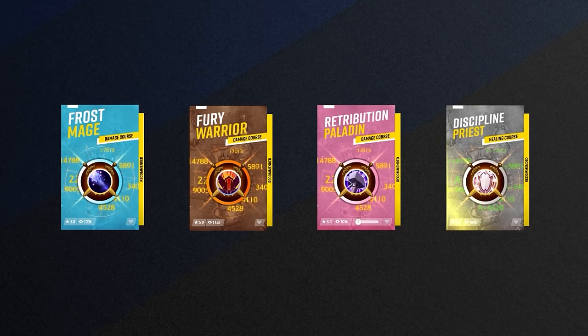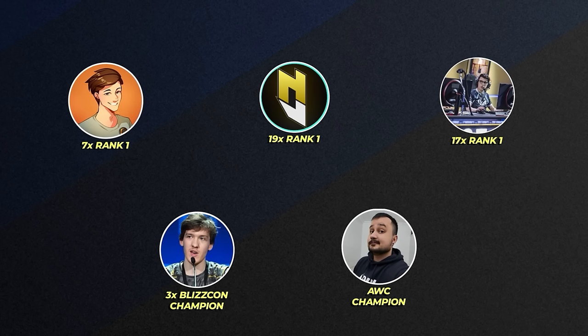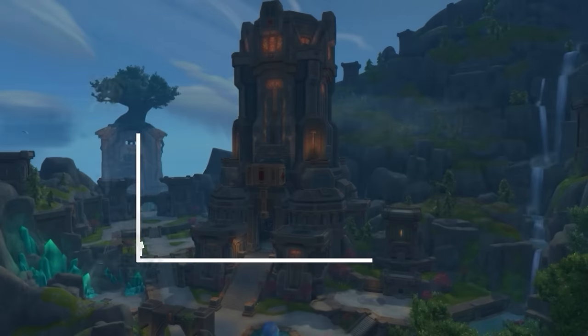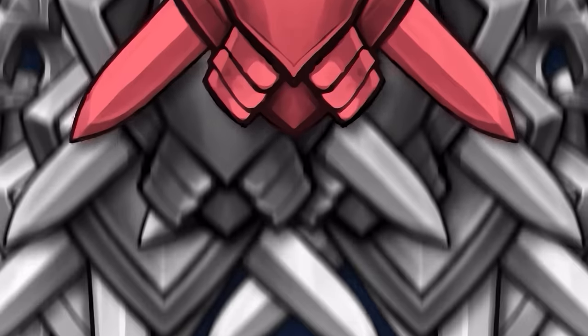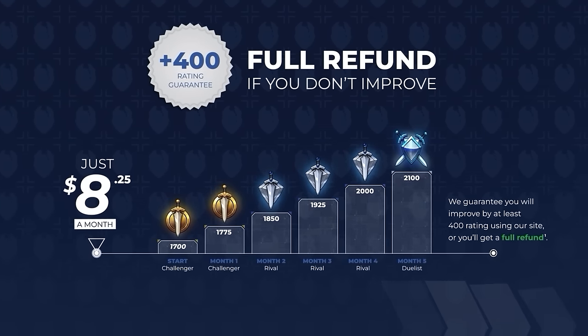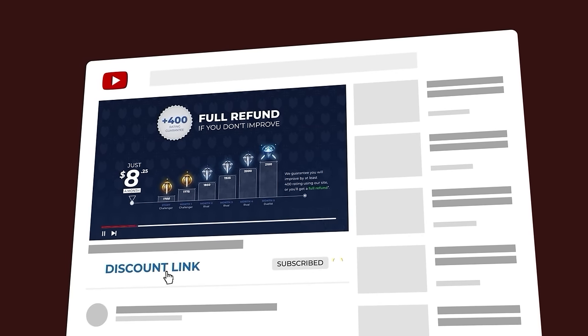Website members will also get access to all of the exciting new content we've been uploading. We created the world's best damage and healer courses because we made them with the world's best players. That promises you can get ahead and stay ahead with gladiator level game knowledge and a highly optimized UI. As always we continue to offer a rank up guarantee — if you don't gain at least 400 rating while using skill-capped, you don't pay. Visit the exclusive discount links below to get started today with brand new guides and the best PvP UI.